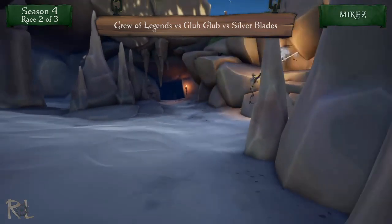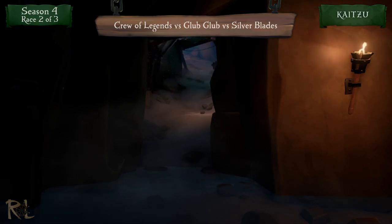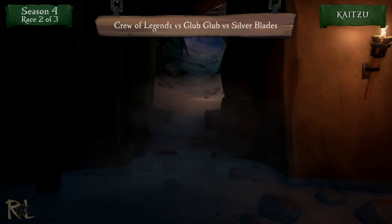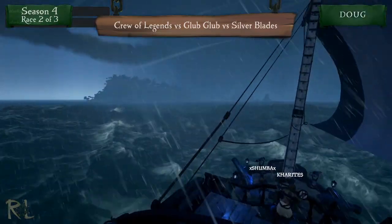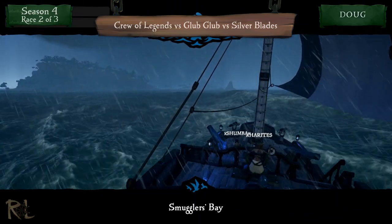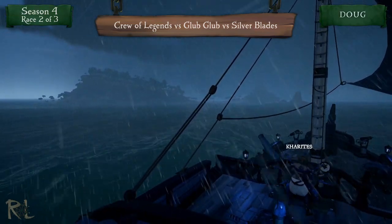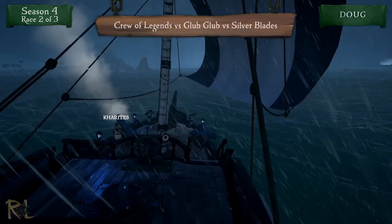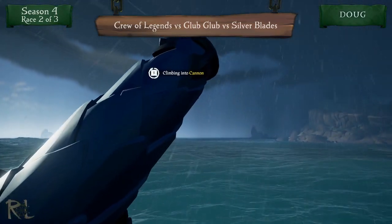Glub Glub has died — let's go to Kaitzu for a little instant replay. Something went wrong for Glub Glub. Oh — a storm is moving in on Smuggler's Bay, so crews are going to have a storm to deal with. This is looking intense — it's going to be a dramatic finish at Smuggler's Bay with the Silver Blades looking really strong. The Silver Blades are getting ready to shoot someone off. They've got a pretty good angle — they want to get that shot up to the top.